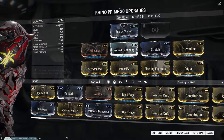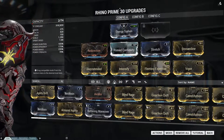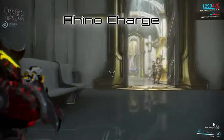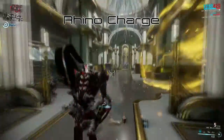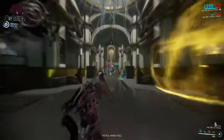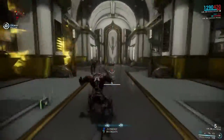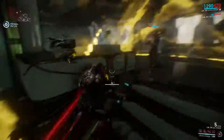Here's the build I use, centered around crowd control with Stomp, but can be used to tank and support as well if needed. Rhino Charge allows him to spearhead through enemy ranks, throwing them aside and causing damage to all struck by it, while also making Rhino immune to damage for as long as the animation lasts.